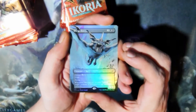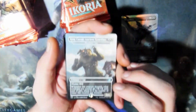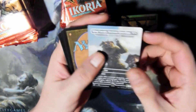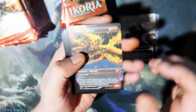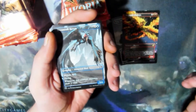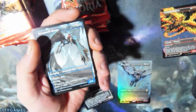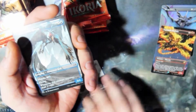Foil Comic Dirgebat. Non-Foil King Cesar. Everquill Phoenix Comic Art. Dream Tail — oh, that is a rare. Oh wait, the Dirgebats are rare too. I didn't realize you get tons of rares.